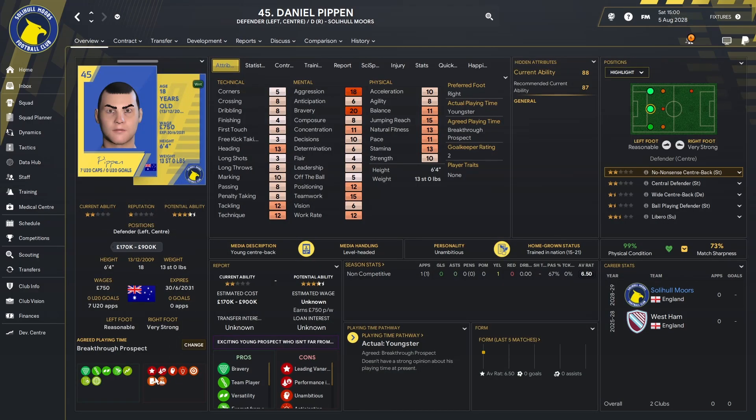The next one we signed was Daniel Pippen — another work in progress, 18 years old, was at West Ham. At six foot four, he can play anywhere across the back. If we could probably get him a season out on loan somewhere, he will progress quite quickly. I do think he has a lot of development to come, but looking at his stats you can see the aggression, bravery, positioning, teamwork, work rate, and tackling are there. He does have some technicals to fill in, but hopefully if we can get him some first team football, everything will start to come through.